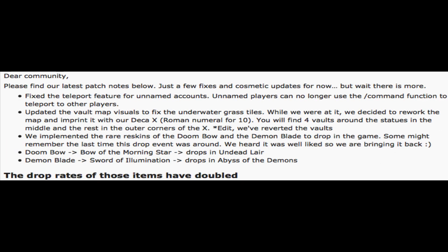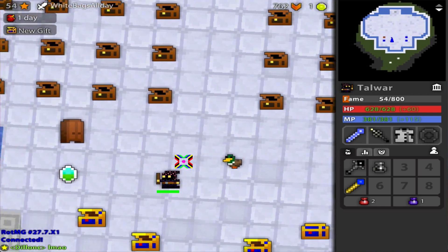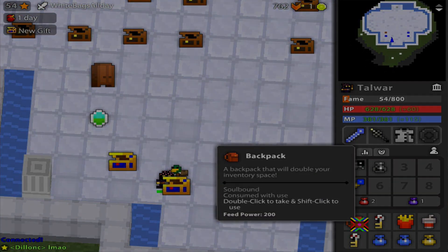On top of that, there are also some patch notes to be read, but they're pretty much just reiterations of what we've already seen before. Also, rest in peace, X-shaped vaults. But that is all for today, guys. Thank you so much for watching, and as always, don't forget to check out the next episode whenever I post it, which will probably be soon. All right, see ya.